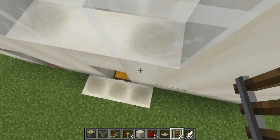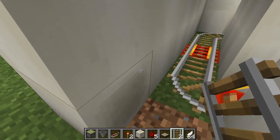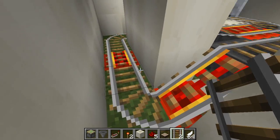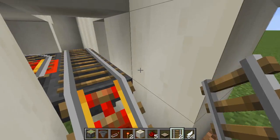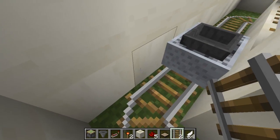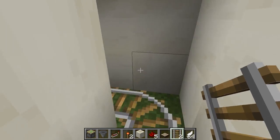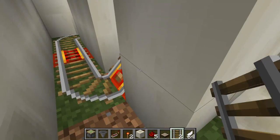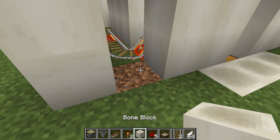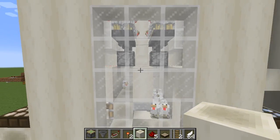The hopper minecarts pick it up and put it into the hoppers right here. I have a minecart that goes around the outside here to pick up any spare drops, because the drops like to go all over the place. I dropped a rail apparently. These two minecarts go around and collect anything that may be dropped by our chicken friends. And that's basically how the farm works.